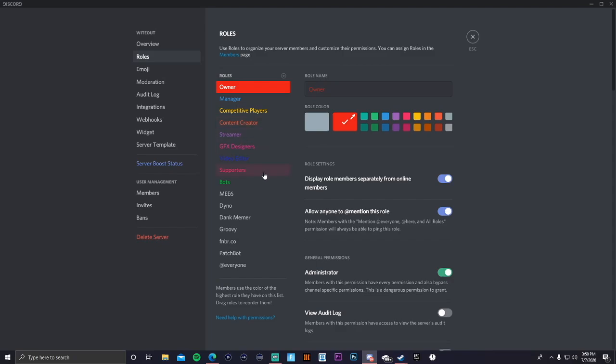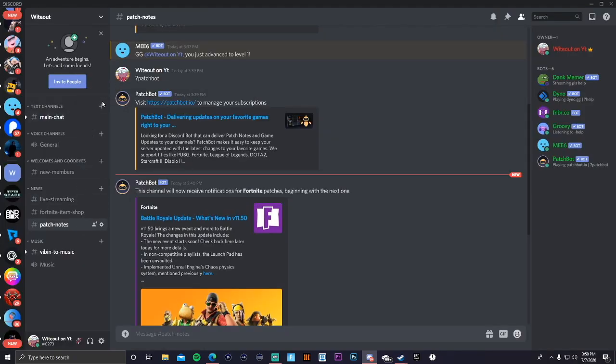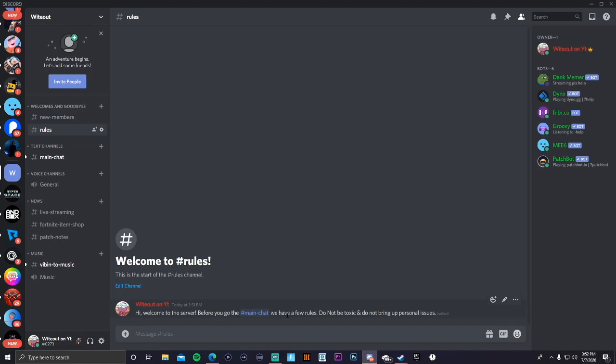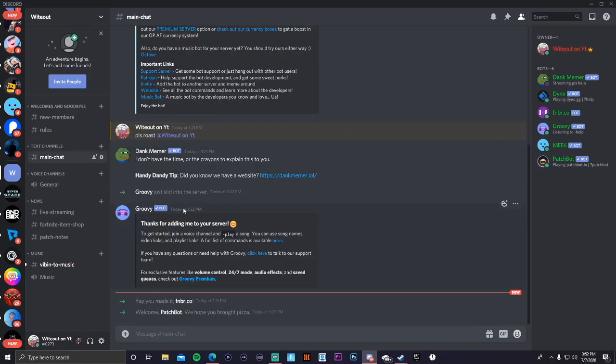Now I'll show you more channels and sections you can add. First, add a rules section — create a channel called 'Rules.' You can have something like: 'Hi, welcome to the server! Before you go to the main chat, we have a few rules: don't be toxic, don't bring in personal issues,' and things like that. Once they read the rules, they can head to the main chat where everyone's talking.